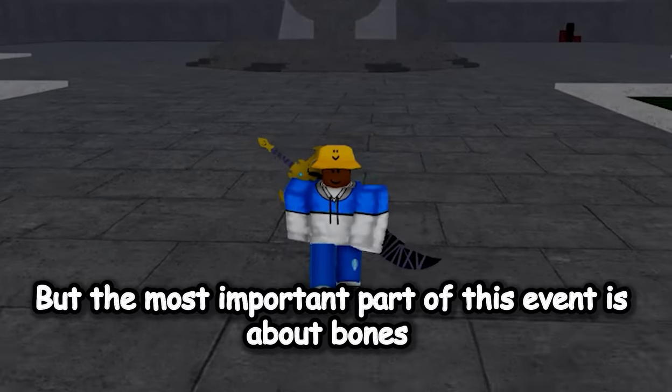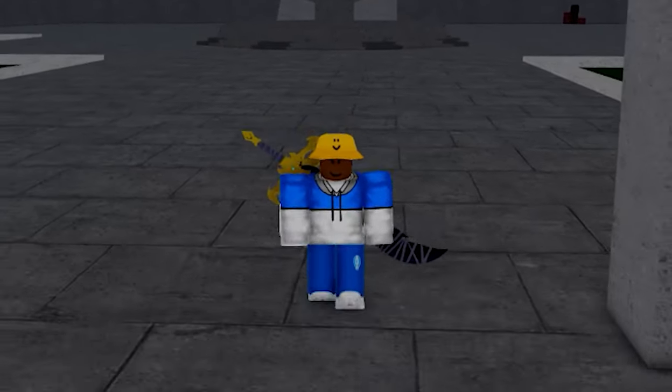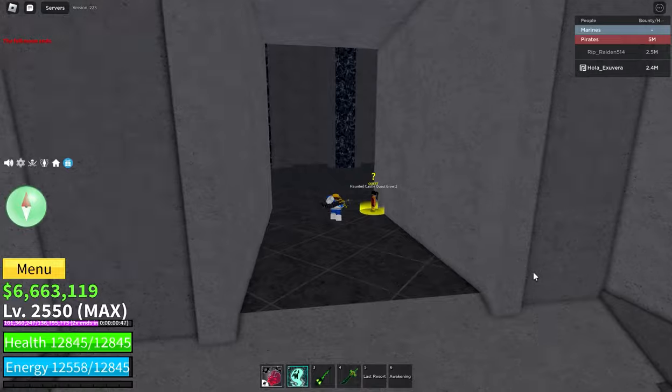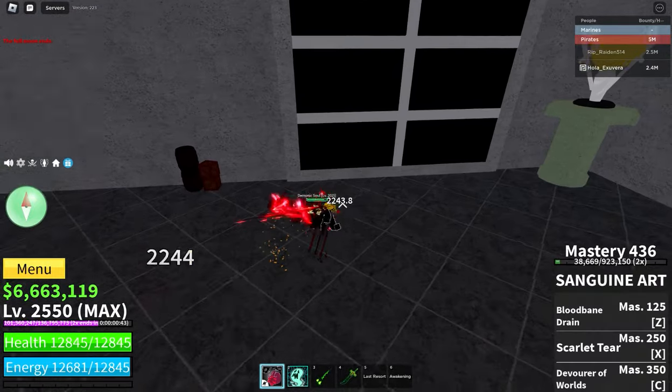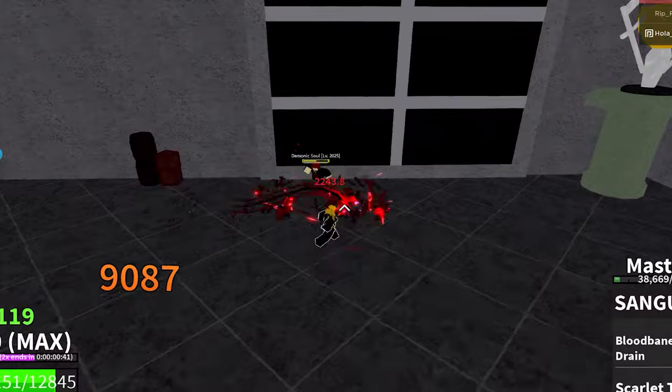But the most important part of this event is about bones. Bones are materials you can get from defeating enemies at the haunted castle in the Third Sea. Each enemy is programmed to give a different range of bones.